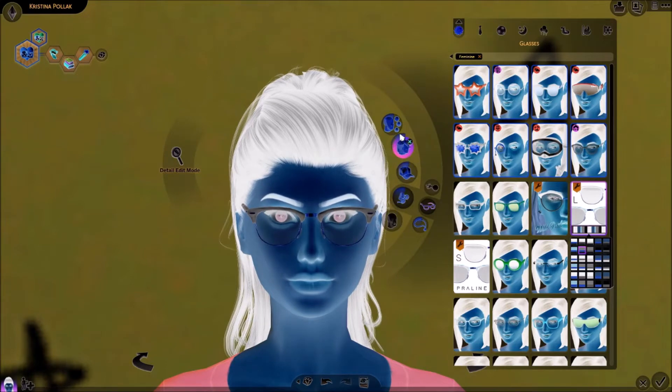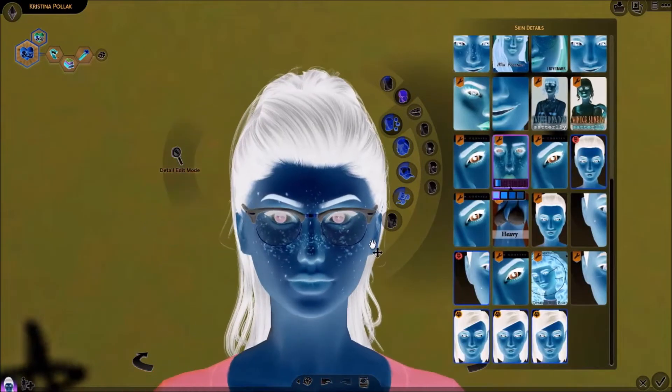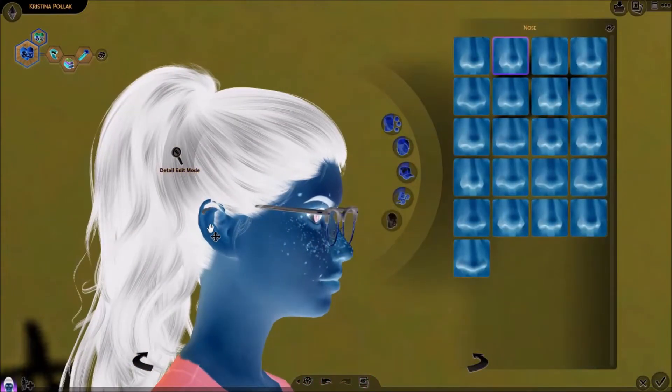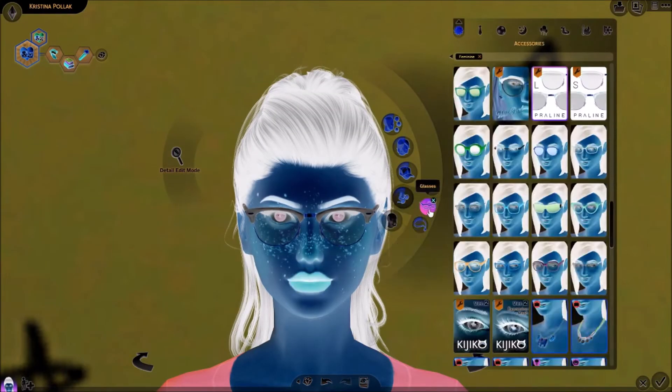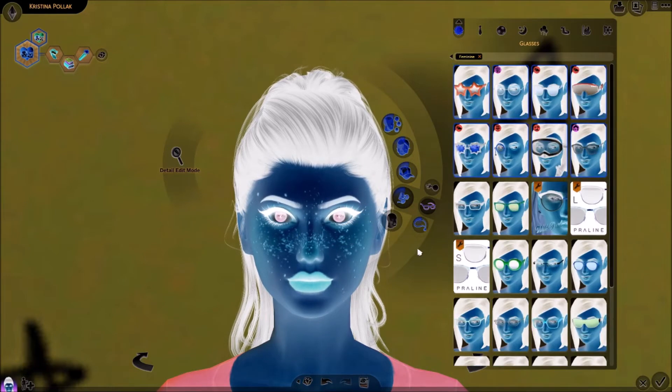I kind of want to give her freckles — I'm gonna give her some freckles real quick. I like these ones. They look really funky right now, but that's fine. What do your eyebrows do, girl? Oh, that's her nose. I'm gonna do her makeup — she needs lashes. I can't give her lashes if she has glasses on. What a tragedy. Lashes or lashes? I'm gonna have to go with lashes for this one.